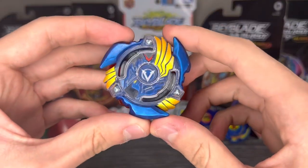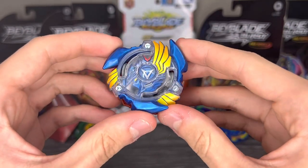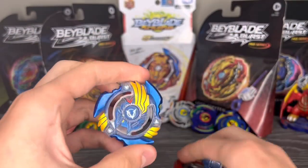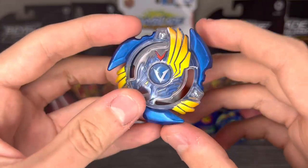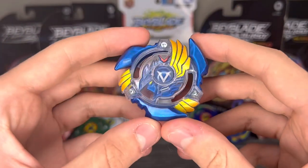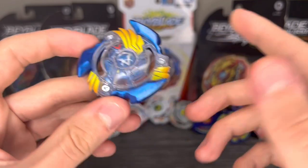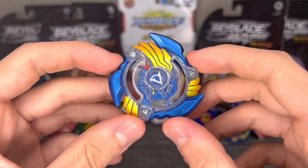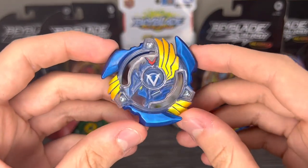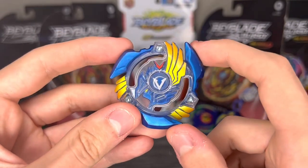First up, we have our Drawn Sword prototype combo, and this combo is Victory Valkyrie 6 Vortex Excel. It's a pretty straightforward combo, and it makes sense why all these parts are chosen just by looking at it. Starting with the layer, which is Victory Valkyrie — most people would use something like Winning Valkyrie or Brave Valkyrie, but I don't have Winning, and I don't like Brave that much for attack. I did want to use older gen Beyblades, which made sense because these are the first gen X Beyblades — why not use older gen Burst Beyblades for these combos?